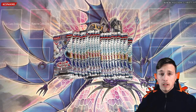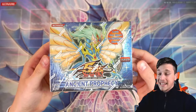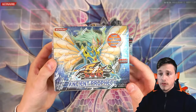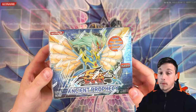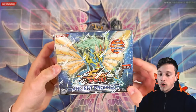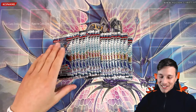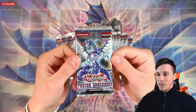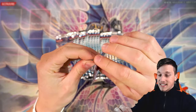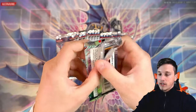Also, there's a little early access announcement — I'm going to be doing an Ancient Prophecy box break, a European box. As you can see, there's no USA ID on the front, which means this is a European box. Make sure you follow me on Instagram so you don't miss out on a pack to enter the box break. Without further ado, let's get straight into opening the first pack — Photon Shockwave.